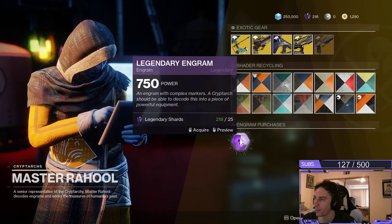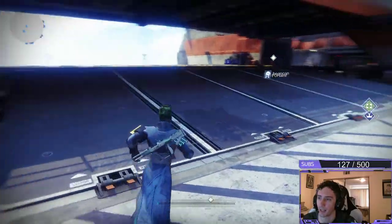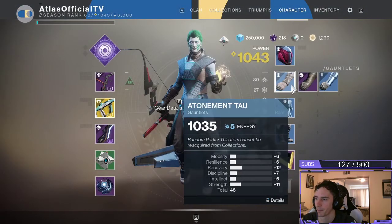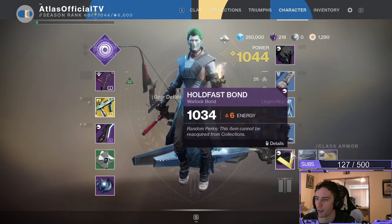I wouldn't worry about getting these on the very bottom — the Legendary Engrams. You're wasting your Legendary Shards. I don't know why they even have that there; maybe it's just kind of a con man thing with the vendor. But yeah, we just acquired ourselves some new gear. I'm going to go ahead and get these attached and maximize my potential.